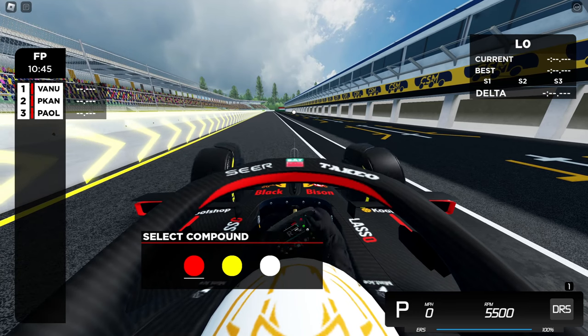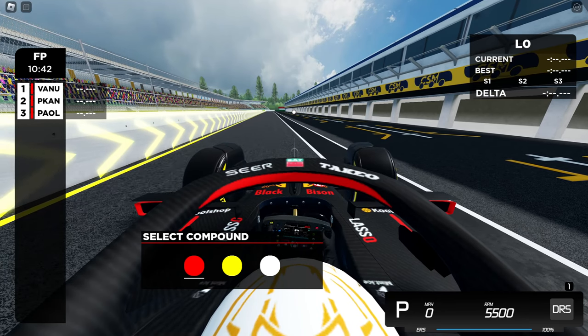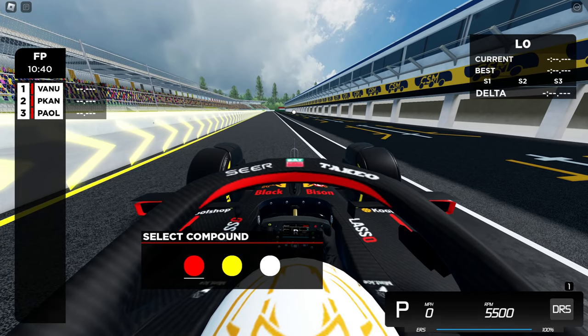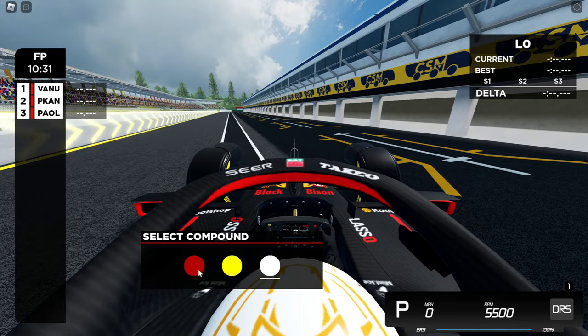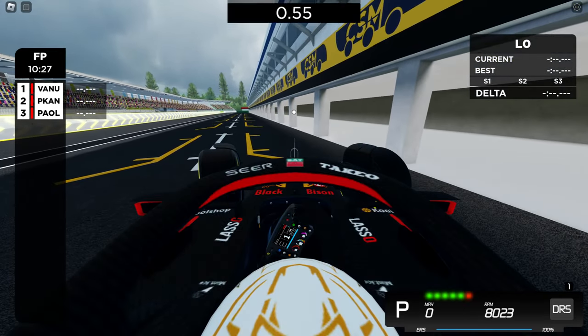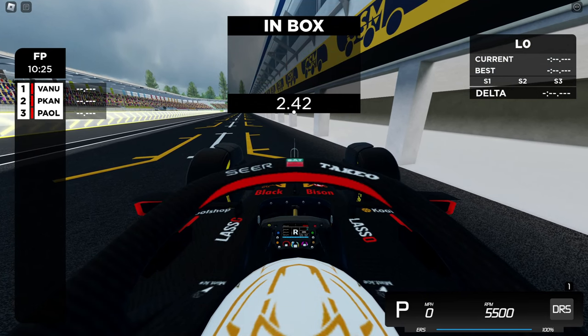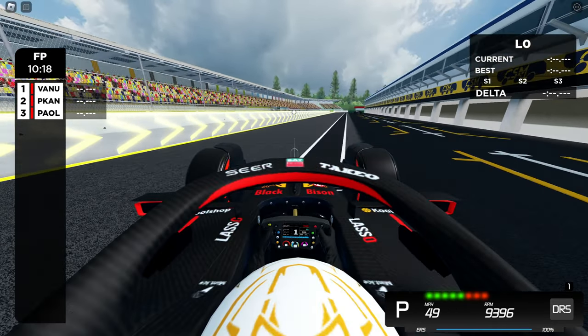As soon as you spawn, you'll be on medium tires. These tires are glitched, so I recommend that you change your tires anyways. For hot lapping, the best tires are the soft tires. You can always change simply by clicking these icons. We are going to click the red one because I want to use the soft tires. Just drive over it and then your tires will change. Over here, it shows you how long your pit stop will be.